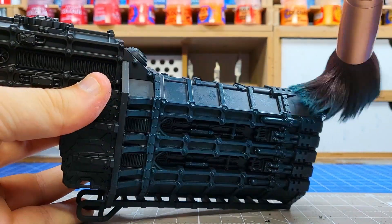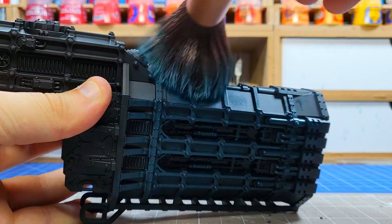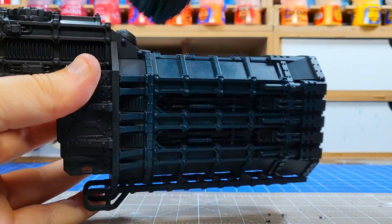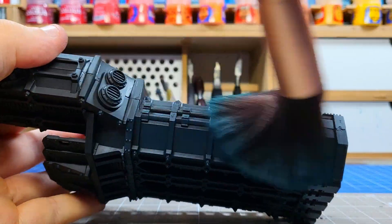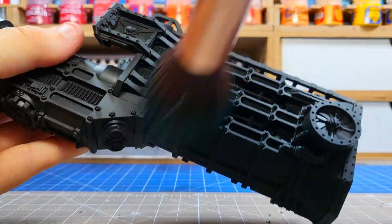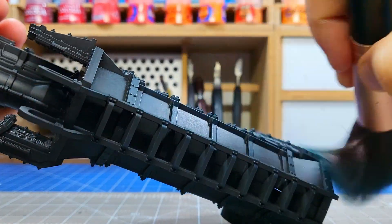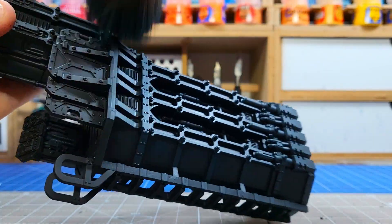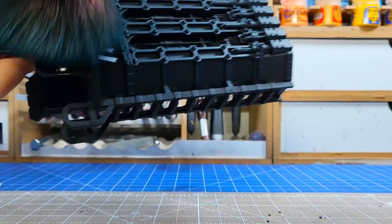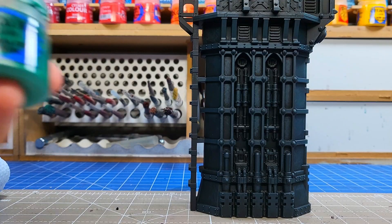Now I'm using Incubi Darkness as the first colour here. I've taken most of the paint off but definitely not all — this is more than a dry brush, hence why we call it overbrushing. I'm applying it very liberally and the recesses will stay black because you just can't get into those corners with a brush this big. I'm painting this building mostly green, but with black you can basically go anywhere — greens, blues, and greys work particularly well. Purple is pretty good too. If you want to do red or yellow, I recommend starting from a brown or tan base, but for this, black is perfect.